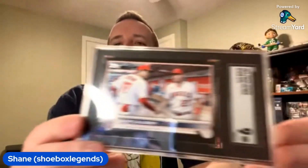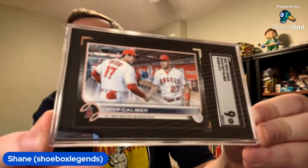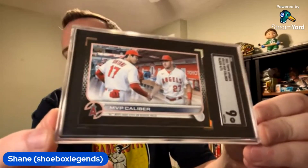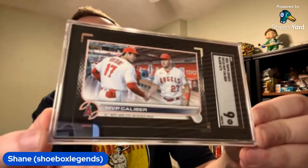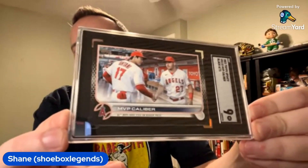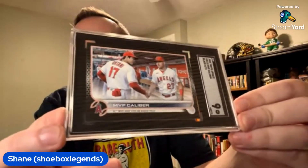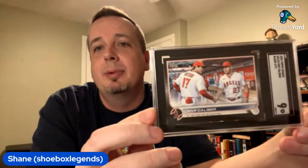Shane shows a Topps Black parallel of the 2022 MVP Caliber Shohei Ohtani and Mike Trout card, numbered out of 71. He got it for $50 graded PSA 9 — a tough grade given the black borders. He loves it as a modern take on the classic combo cards. Then he shows a classic Wade Boggs card from Classic Baseball where Boggs is holding a rubber chicken, referencing his famous 'chicken man' nickname.